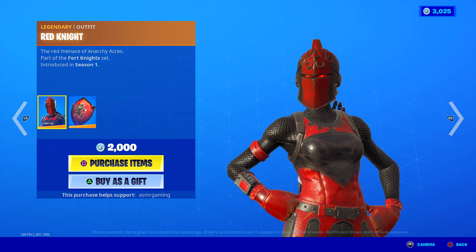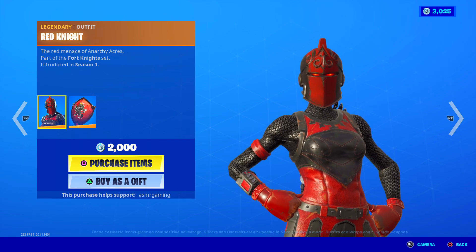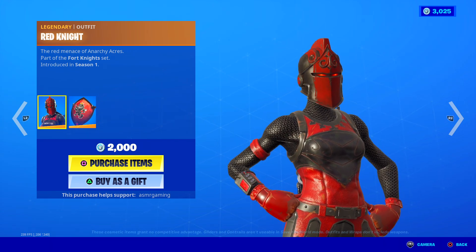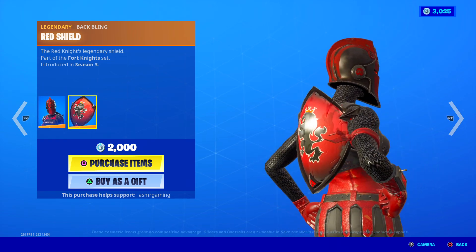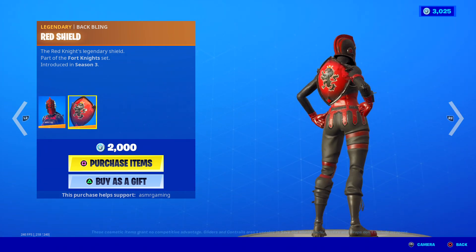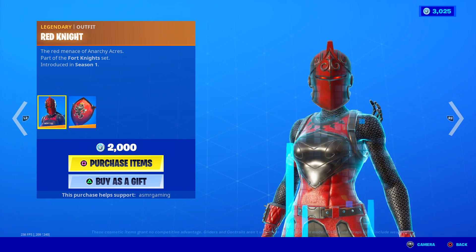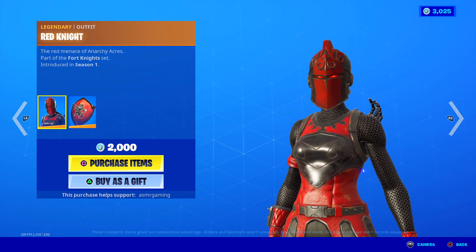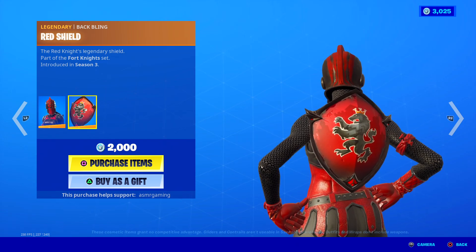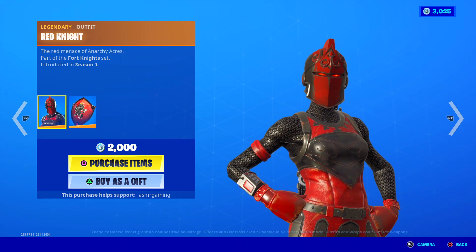Here is the Red Knight skin. Red Knight is back — the Red Menace of Anarchy Acres, part of the Fort Knights set. Red Knight is awesome, been in the game since Season 1. It's an OG Fortnite skin and the only way to get a red shield — kind of like the Season 2 Knight's shield, the Red Knight's legendary shield. Great skin. One thing I've noticed is a lot of people don't really use the Red Knight skin in games anymore, but you do see them wearing the back bling — usually comboed with like the Commando skin.